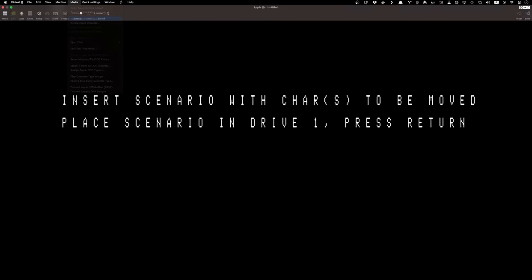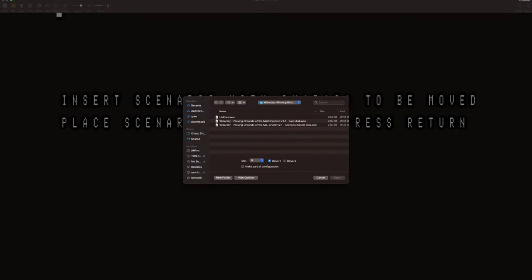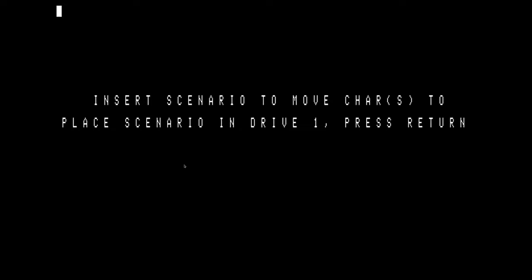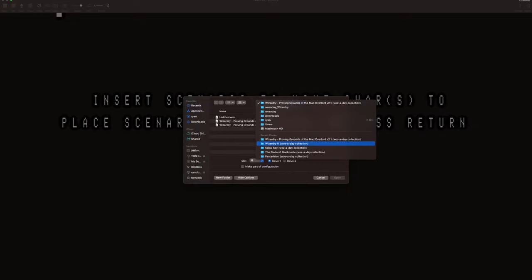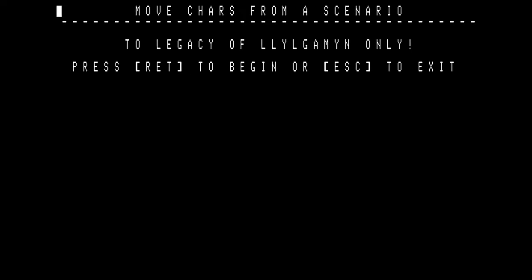We're going to insert that Wizardry — not Ultima, Wizardry — disk image that I made. Press return. We've got our characters here. I'm going to hit A to transfer my first one. I didn't put any passwords on these guys, so I'll hit enter. Now we've got to use that scenario disk we just made. I probably should not have left these both untitled because it's going to get very confusing. So we've got to go back to Wizardry 3. Press return. Let's hit T again — we've got to transfer these one by one.